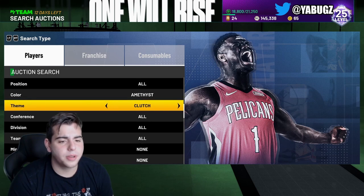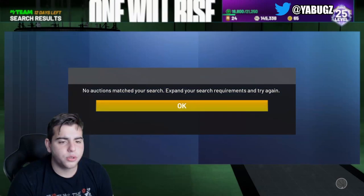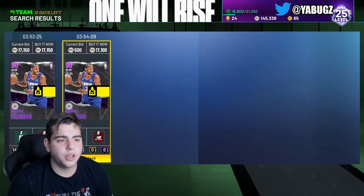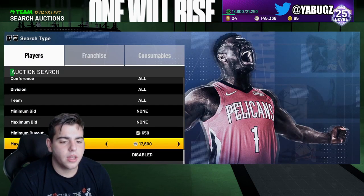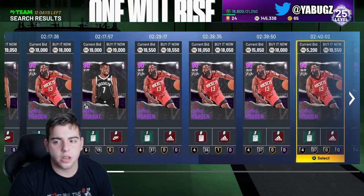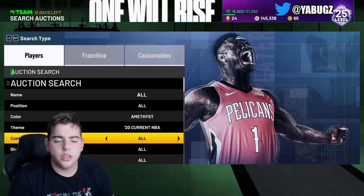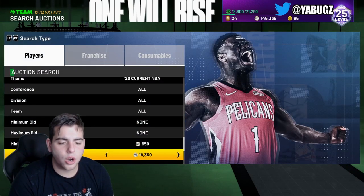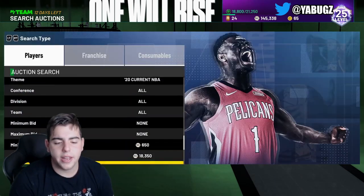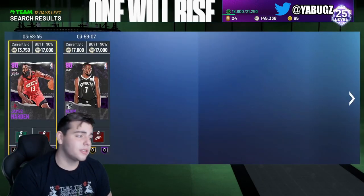Let's get into the next snipe filter. It's Amethyst — this one does take a little bit of explaining. It's Amethyst NBA 20. Why is this snipe filter so good? If you guys did invest on Friday, Amethyst 20s are up a lot. I actually did buy Kawhi because he is the cheapest Amethyst 20. This filter is really good — there's LeBron James, Giannis, Curry, Anthony Davis on it. Those cards usually sell for a lot more than usual. Definitely try out this Amethyst filter.